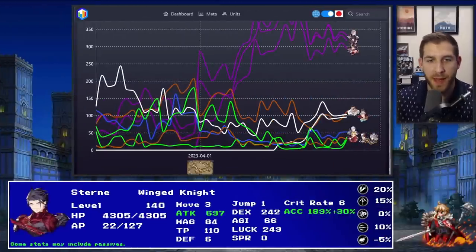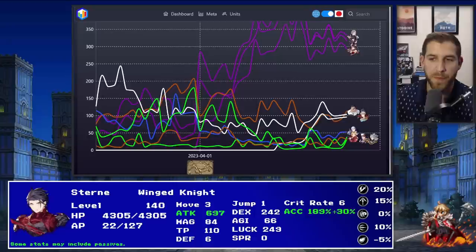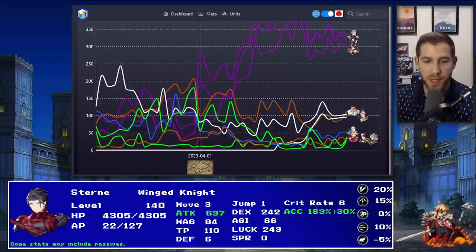Looking at the JP meta - top 20 guild battle - Stern is down in the bottom right behind Barts, who is a free 100-cost light unit, making sense to pair them together. He is being used in JP, which means if you're going to pull for him he's not going to drop off in a week. Dark is very prevalent right now, which makes it harder for light to survive since your weakness is out there, though you're strong against dark too.